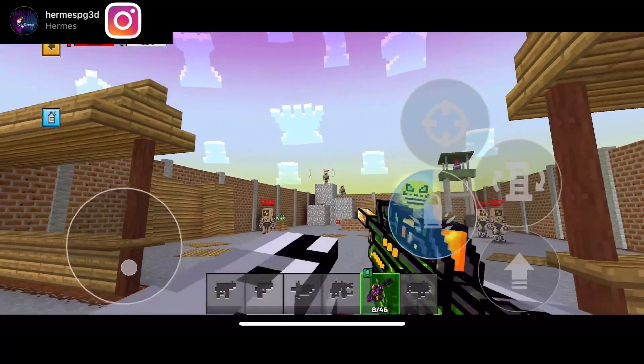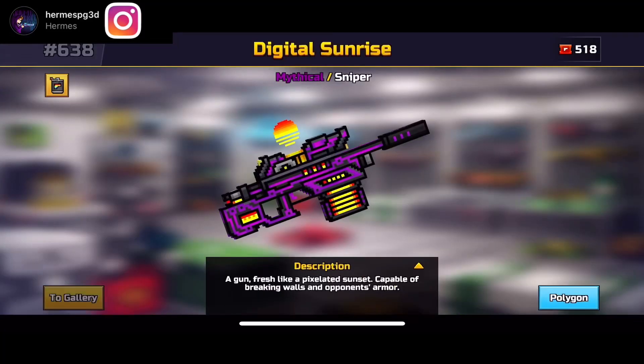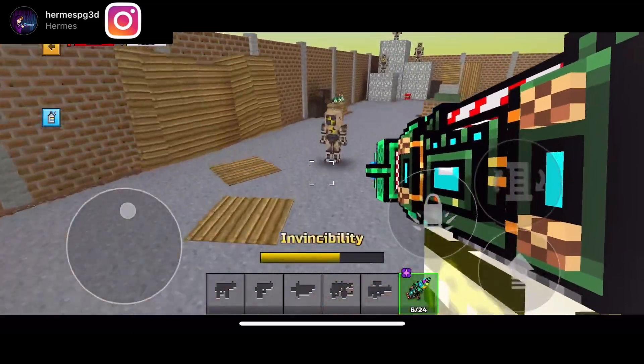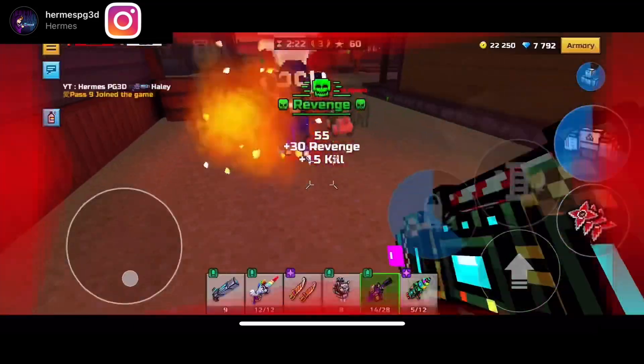Let's move on to the sniper. We got Digital Sunrise here — one of the best snipers, one of the most used snipers in the game. It's not used as much anymore, but it's a very popular weapon. And then we got Christmas Ultimatum — the heavy version of the normal Ultimatum. Let's dive right into the gameplay.